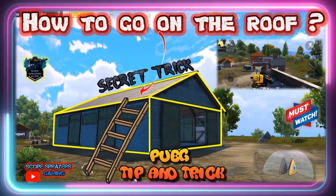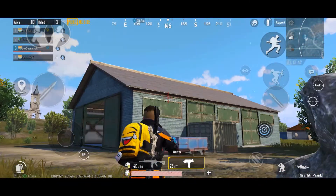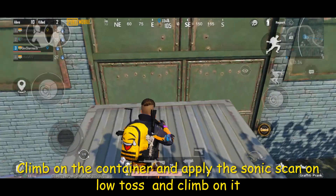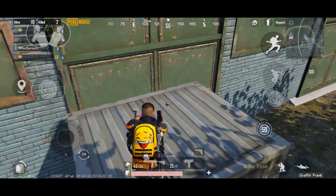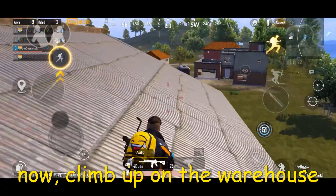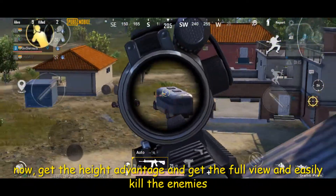In this video I will teach you how to climb on the Any Warehouse. Climb on the container and apply the Sonic Scan on LOTOS and climb on it. Now climb up on the Warehouse. Get the height advantage and get the full view of the vehicle.